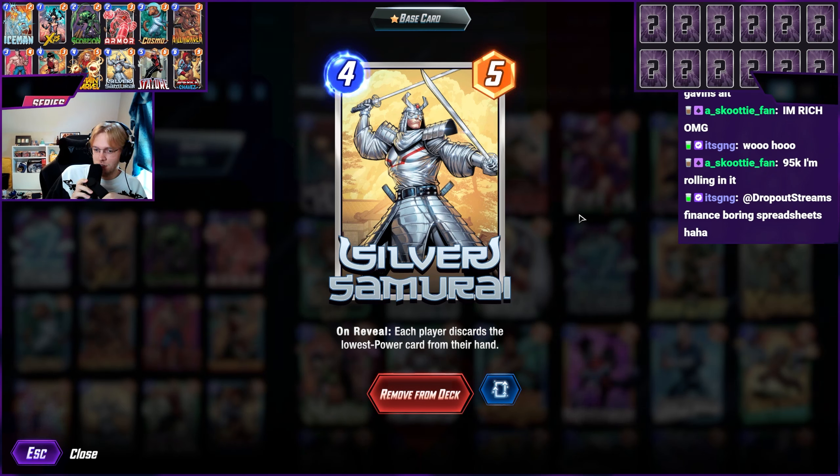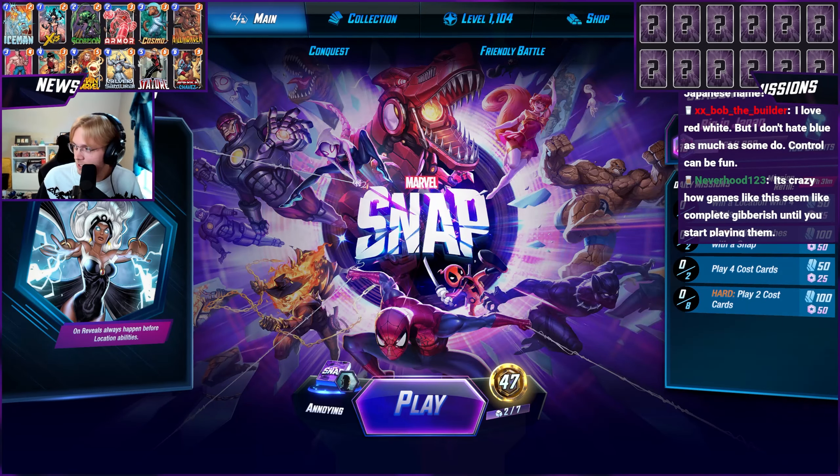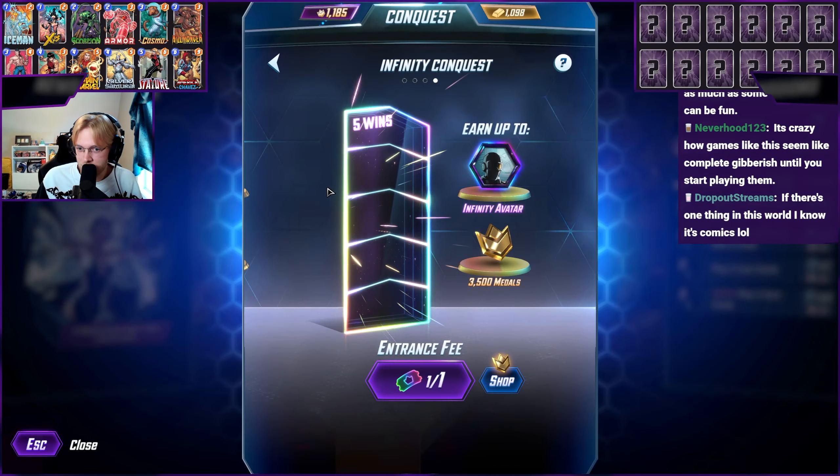We can just discard the shard since we'll probably be discarding either X-23, which we'll put onto the field, or the shard. So Dakin - you're telling me instead of Kraken it's a Kraken? Let's do conquest - we basically have a counter to every strategy except ongoing.